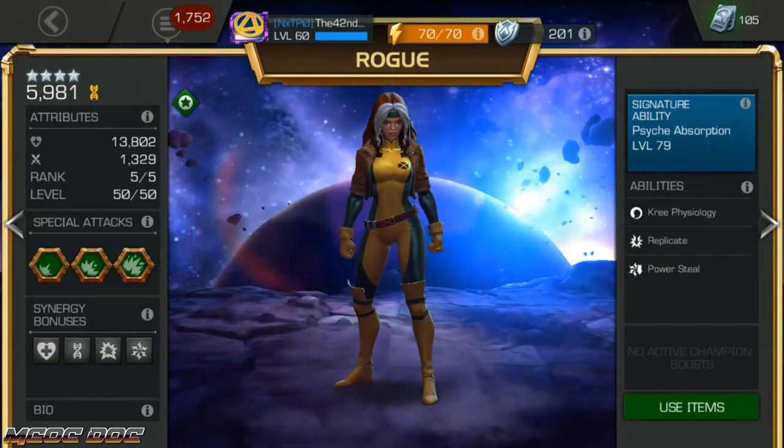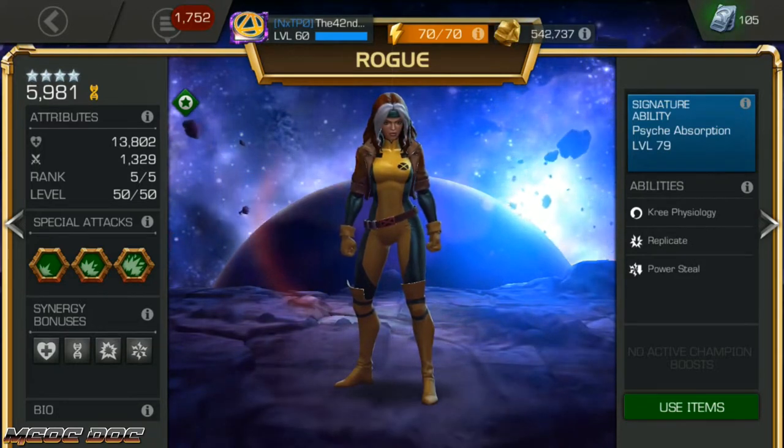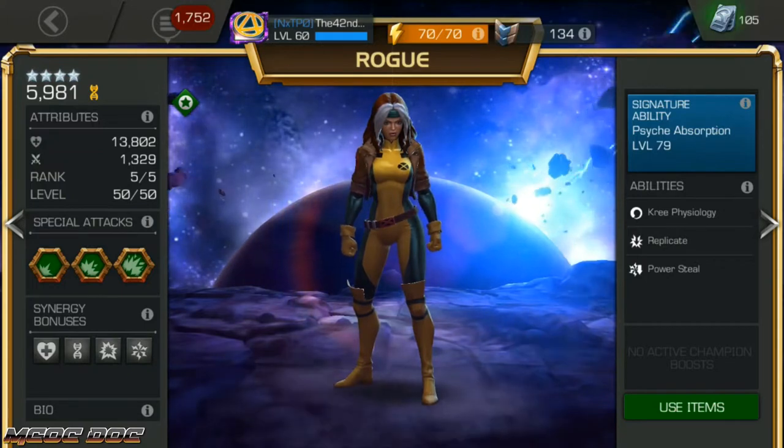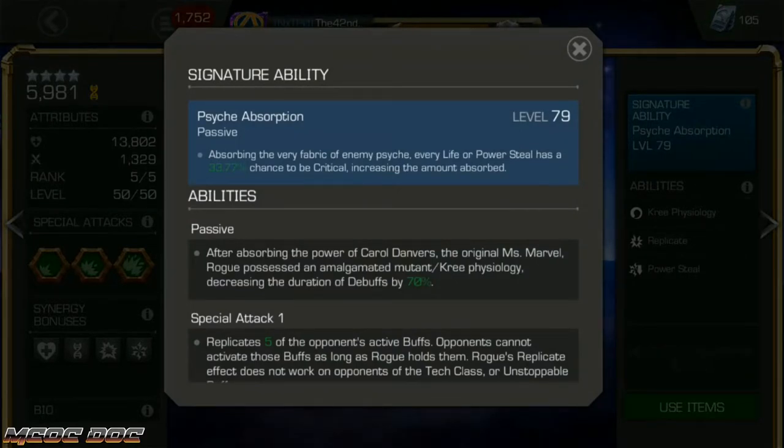All of her utility is in her specials, and that basic utility is two things: her power steal and her regen. They're both very easy to use. Her signature ability isn't entirely necessary, but it is very helpful. Her signature ability at level 79, which is what I have on my 4-star right now, gives a 33% chance for life or power steals to be critical, which will about double the amount stolen for regen or power steal. You're going to be healing more, stealing more power, and you'll be able to chain those SP2 power steals a lot easier if you get more of them critical.